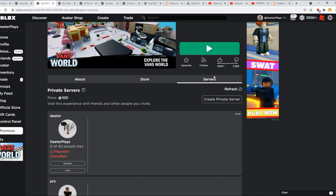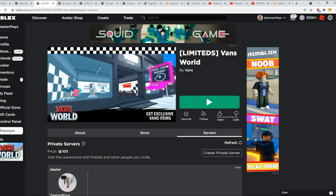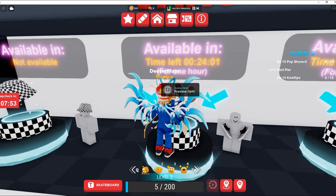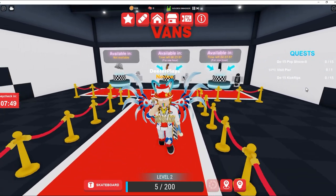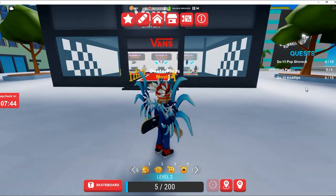In order to get this item, what you need to do is go over here to this game. It is the Vans game right here — Vans World. All you have to do is go in there; I've got the link in the description. Once you get inside the game, come over here to the middle. Basically, you're going to spawn right in front of this store right there that says Vans Limited.